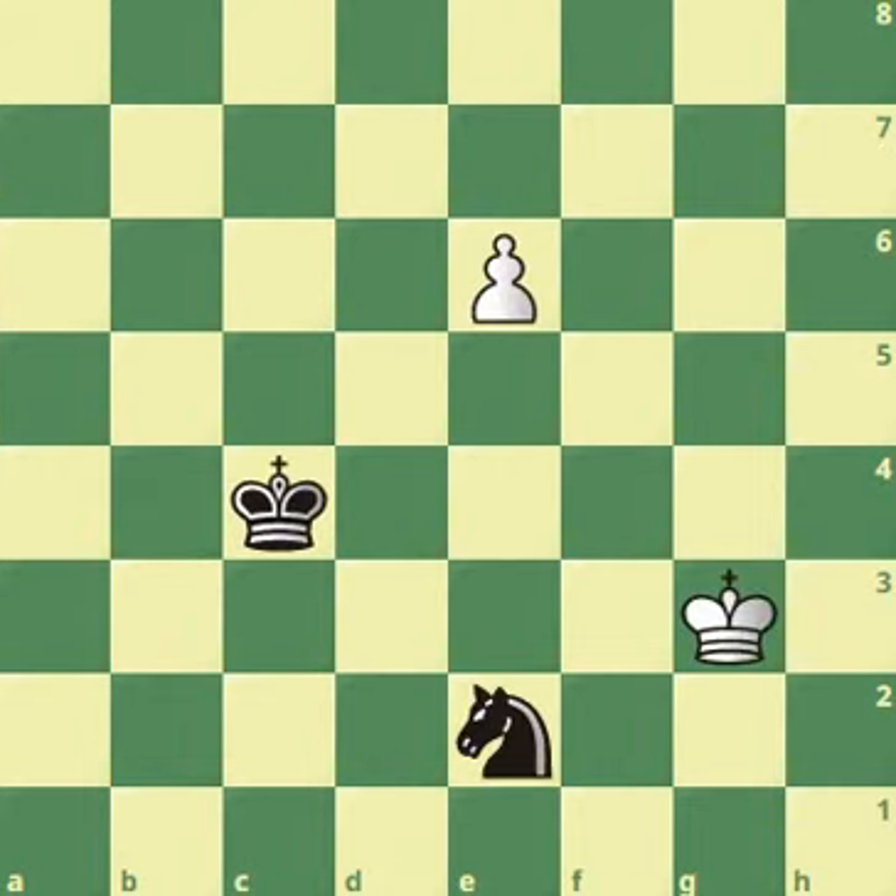In this position, the black knight just gave a check to the king. We want to promote our pawn, but now every move fails except one. The only move for white is king to h2. You have to put the king on a different color square from the knight and prevent him from being able to check you, and also keep it away from potential forks with this pawn.